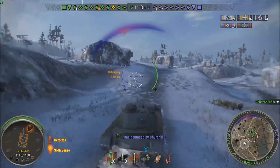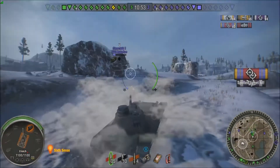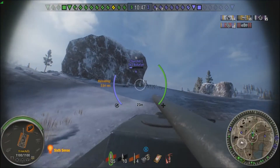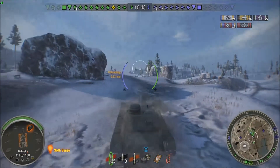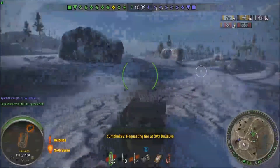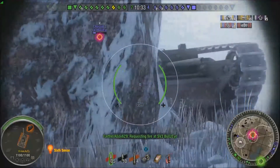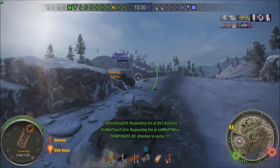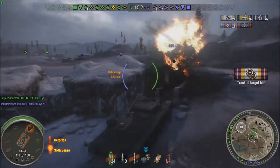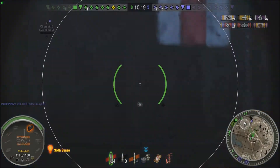I see the Churchill but I'm not worried about him — I'm worried about the ARL that's down here, because as I said the ARL has a very nasty gun. The ARL can't shoot me and I can't shoot him right now. Our teammate in the A44 helps us out. I figure I can just go kill this Churchill and shoot him wherever I want — but that's kind of a mistake because I actually ended up bouncing off this guy twice. Don't underestimate the armor, because this gun also has low pen at 167mm.